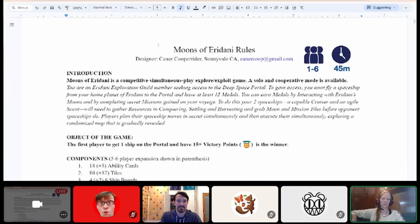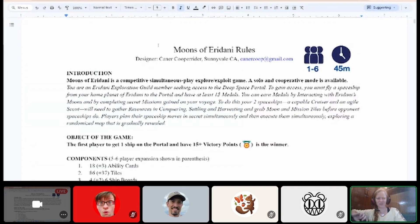For those who haven't been to one of these run-throughs, here's how it works: Emily reads the rulebook from top to bottom, pausing between sections so others can weigh in. She'll ask rhetorical questions out loud to reflect what she's thinking as a reader. If she's truly stuck, she'll ask Caner directly to clarify.